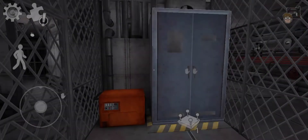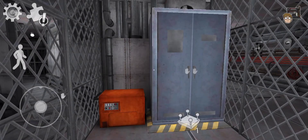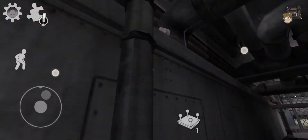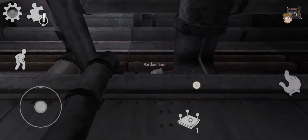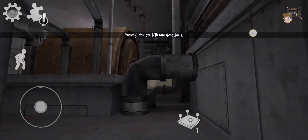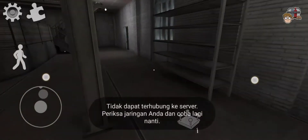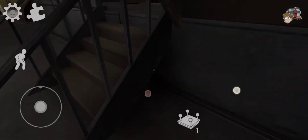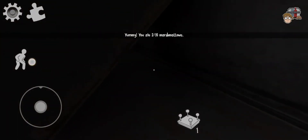Find a way to communicate with Jay and unite with your friends. We're back — I'm gonna find the marshmallows. We need to get the secret ending with 10 marshmallows. Already ate it. I found the second marshmallow here.